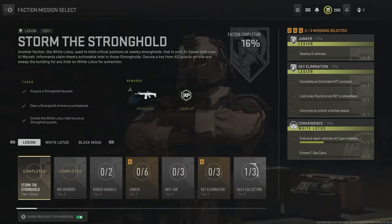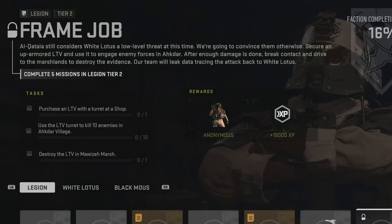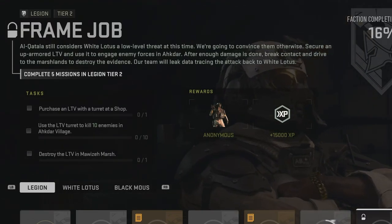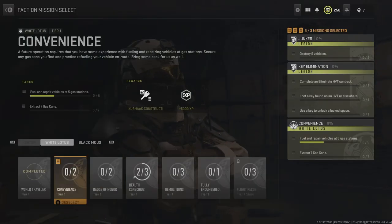Then you need to complete five tier 2 Legion missions to unlock the tier 2 story mission, Frame Job, which is fairly straightforward and will unlock the anonymous skin for Koenig. Once you complete the tier 1 and 2 missions in Legion, head over to the White Lotus missions tab.